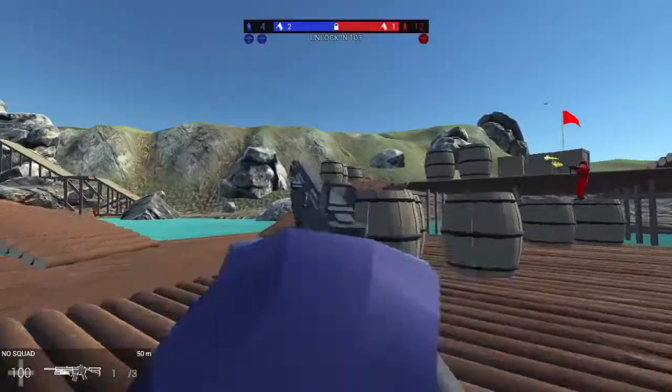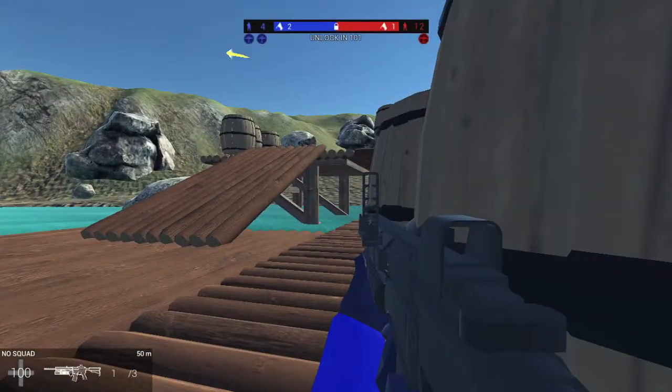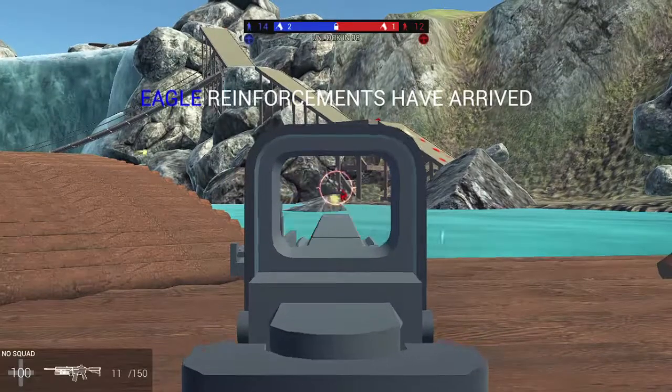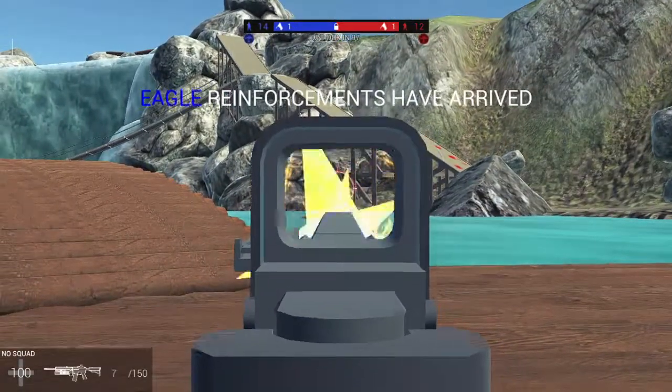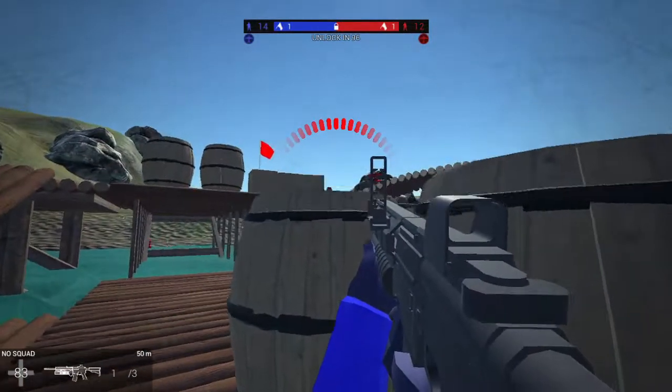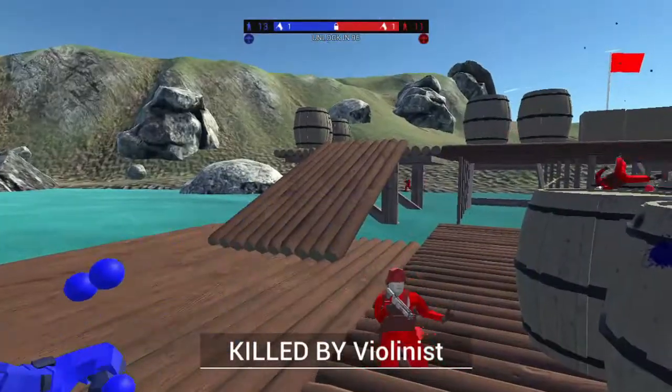These two weapons right here have a strange bug that'll sometimes occur where, once you lock onto a vehicle and fire the rocket, it'll just curve straight down instead of going towards the vehicle. This is kind of annoying since most of the time when I try to snipe vehicles it's usually with a railgun, so whenever I decide not to, it's just broken.